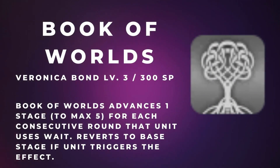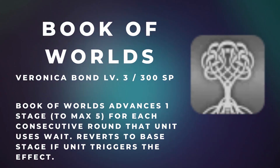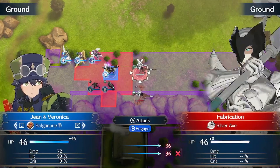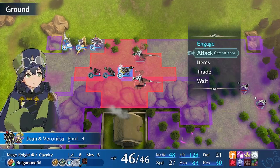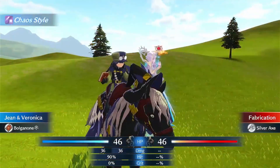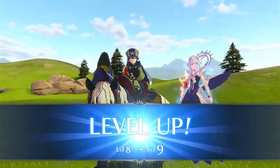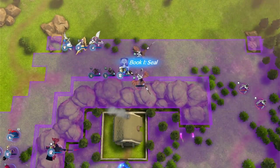Up next is Veronica's Book of Worlds, a cheap 300 SP skill that activates when the unit selects wait on their turn. After each consecutive use of wait, Book of Worlds advances one stage to a max of 5 stages and reverts if the user triggers the effects. Book 1 freezes foes after combat; Book 2 sets the foe's space on fire; Book 3 deals 10 true damage; Book 4 restores HP equal to damage dealt; Book 5 restores health to adjacent allies equal to damage dealt. The user must initiate combat for the effects to take place, and all previous stage effects also trigger. This skill is good regardless of unit type because it weaponizes the wait button to set up devastating effects.